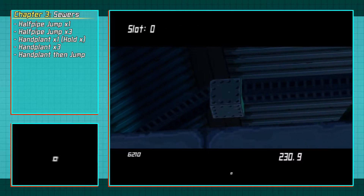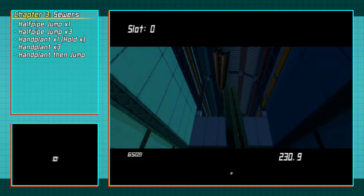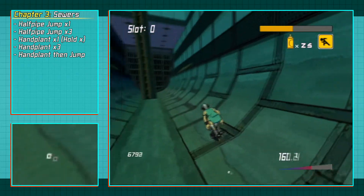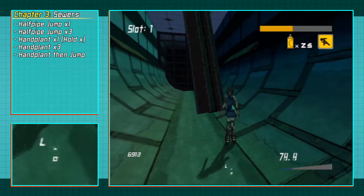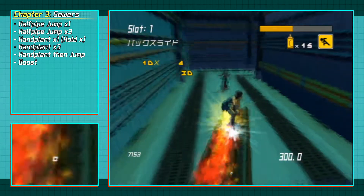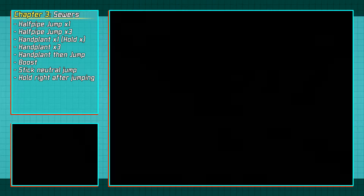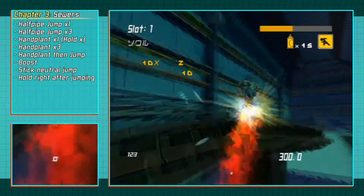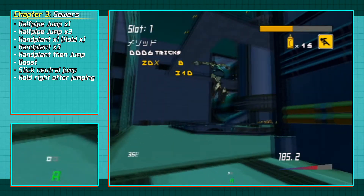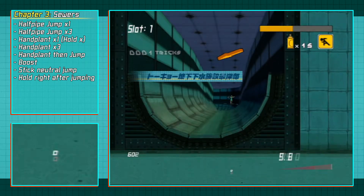Garum is going to drop down these beams. You're going to jump onto the beam and boost jump off the edge, having neutral on the thumbstick when you jump, and as soon as you jump, hold right. So: boost, jump, right. If you've done it right, you won't talk to Garum and you're allowed to just go into Bottom Point without having to do all the switches.